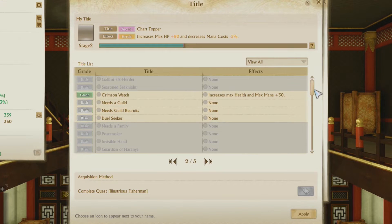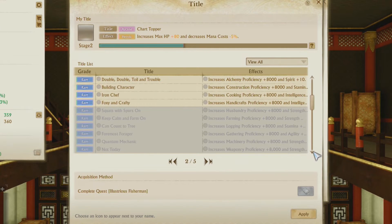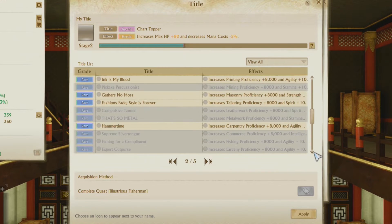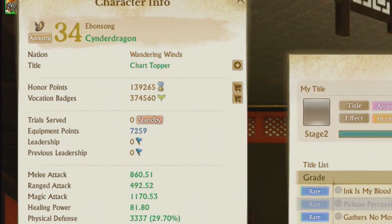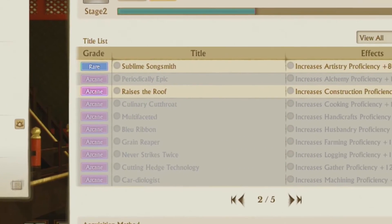The next one is character titles. These can increase your proficiency a bunch — some of them up to plus 12,000, which can be a lot. From what I've seen, it seems like they come from quests for having high proficiency anyway, so I don't know if this will help a ton, but if you're really trying to get maxed out proficiency, I'd say go for it. I'll throw those up on screen. If you want to look further into it, go to your character sheet — at the top there should be a little icon to open up your title menu, and you can click on ones you don't have to investigate what quests you'll need to do.